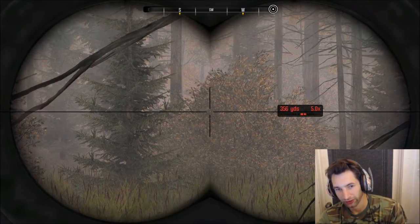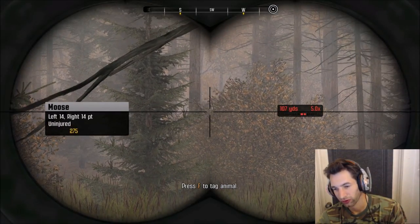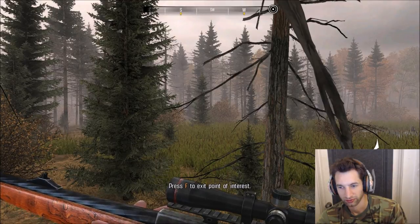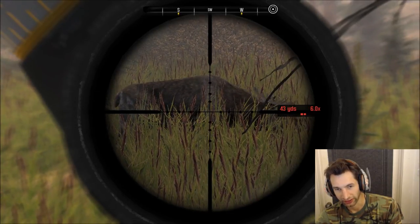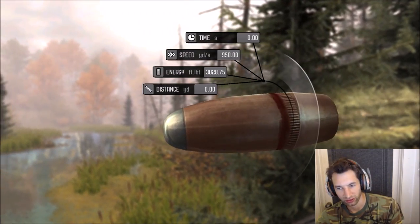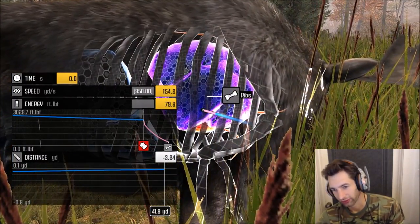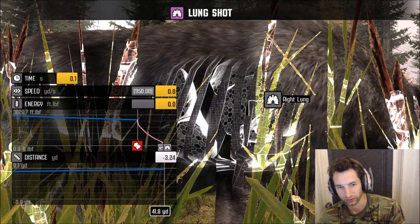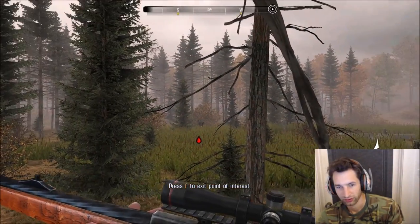Alright guys, we got another monster bull coming in — a 26-point bull moose with a score of 275, about 100 yards out. We got him at 40 yards away — we can definitely take this shot now, let's make it count. I'm hoping we might have got the top of the heart, but we just missed it. We got only one lung, but it will definitely bring him down. We're not going to risk losing any more money — we'll just let him go down on his own.